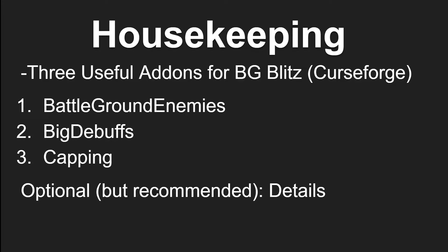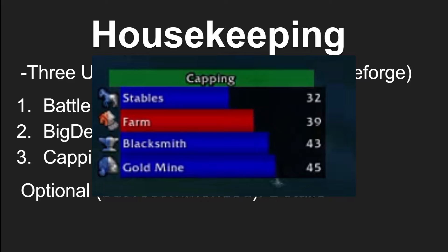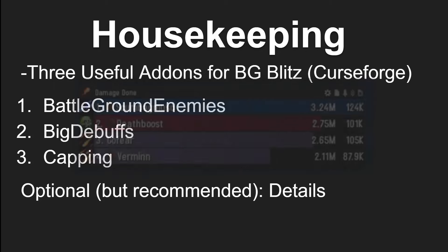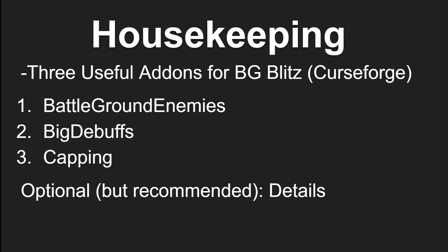In the Battleground Blitz context, Capping is a very useful add-on that tells you when exactly a base is going to be capped and how much time is left on that timer. Additionally, I would recommend you get Details. Details can give you a lot of useful information such as your damage done, healing done, crowd control, spells, and interrupts. It's a very useful add-on, and even though it's not inherently needed, I would still highly recommend it.